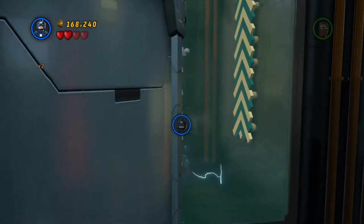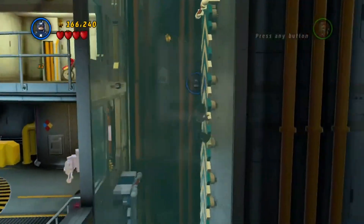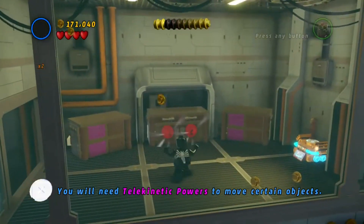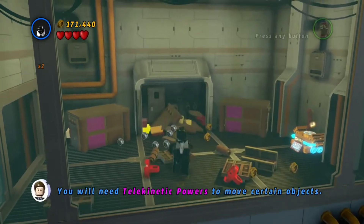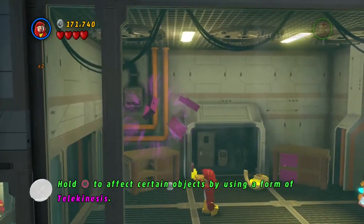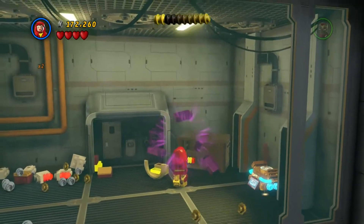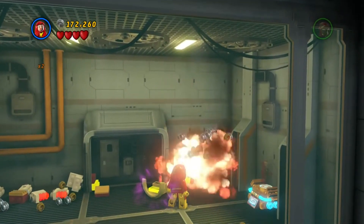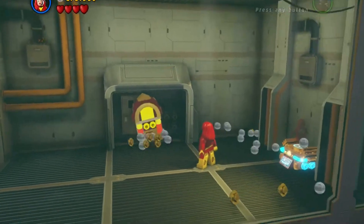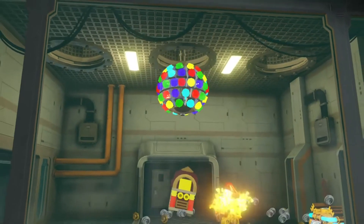We have this to destroy. Grab that, jump up - and we got some grapple points for Symbiote Spider-Man and more telekinetic stuff for Dark Phoenix. And we got another statuette thing to destroy. And we've got another car - wait, it kind of looked like a wheel outline, but it's a jukebox. Yes, let's go!